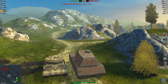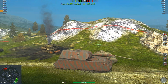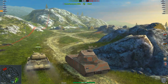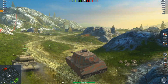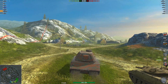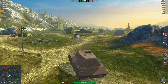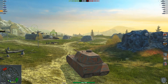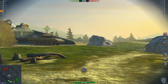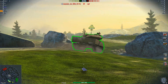The stock gun has less pen and a shorter barrel, but this thing is just a fun tank. You can bounce all the shots you want off it. You are just an ever-so-slightly mobile fortress — you can be used as cover. Of course it doesn't help when Sheridans fire rockets at you.